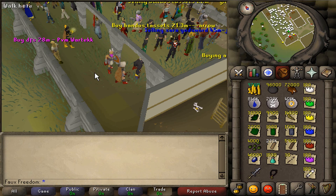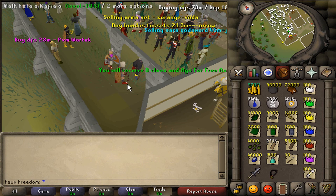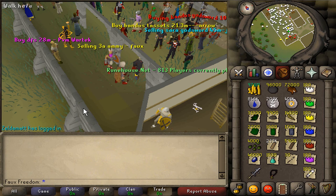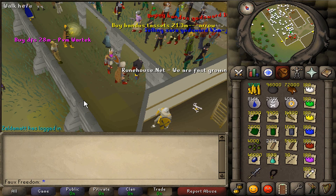Let's begin with the basics — the different types of merching. I'm basically going to categorize this into three separate topics: number one, flipping; number two, bulk flipping, which is a little bit different; and number three, investing. We're going to stick to those three for this video, and we'll get into some other styles in the future.